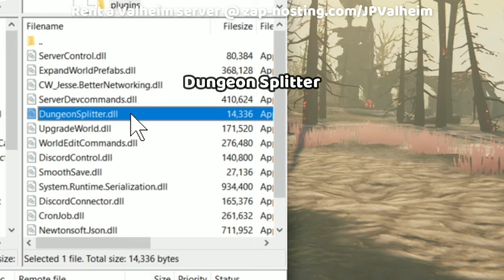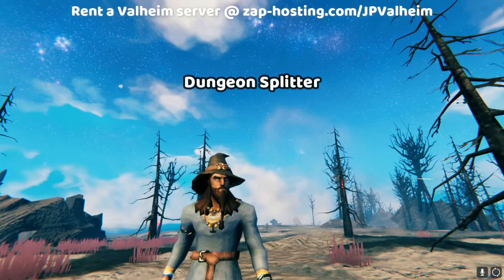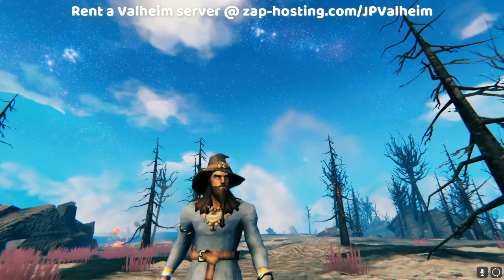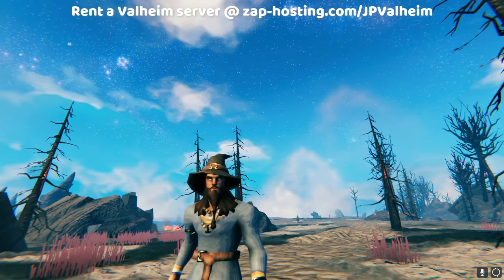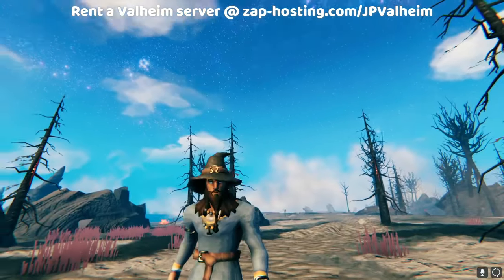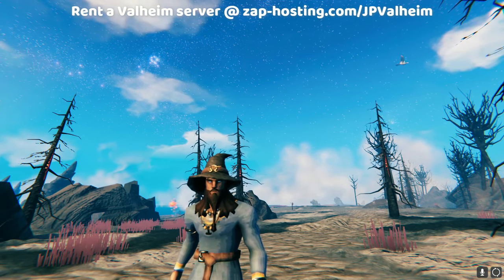The next one is Dungeon Splitter. A little secret of Valheim is that anytime you go into a dungeon like a frost cave, a crypt, or a troll cave, these places are actually way up in the sky — like 7,000 meters up in the sky. So when you're below dungeons, your client will actually load the things in those dungeons before you go into them, because they're above you. The Dungeon Splitter mod simply makes that not happen until the player actually goes into the dungeon or gets closer to it. This way, you're not loading a bunch of assets that are so high in the sky you can't even see them — it just ignores those until you actually enter the dungeon, at which point it loads them into the area.